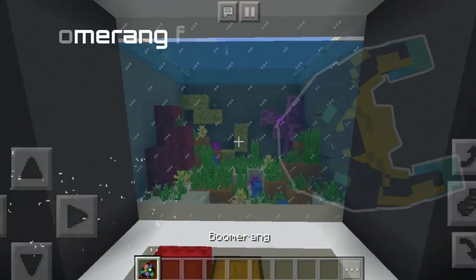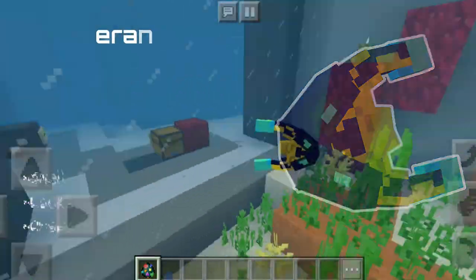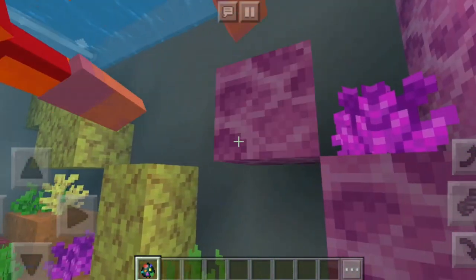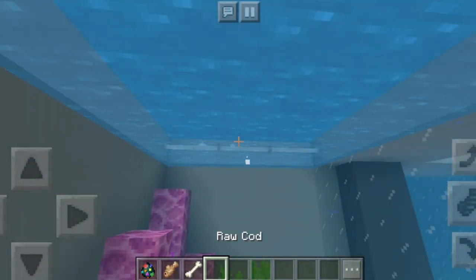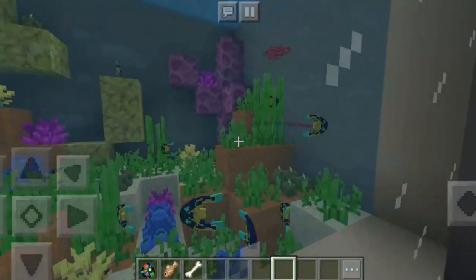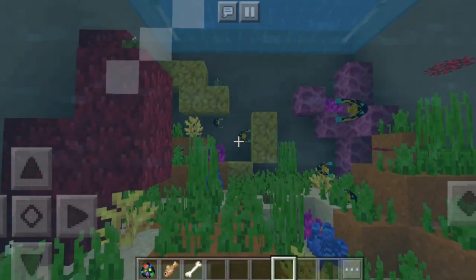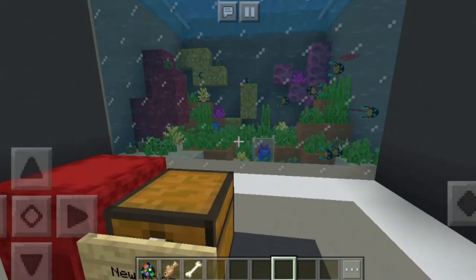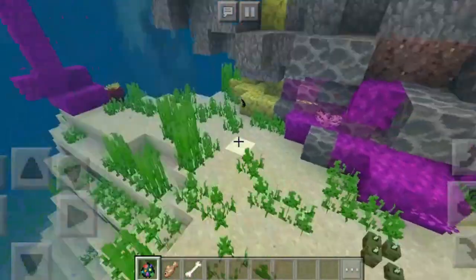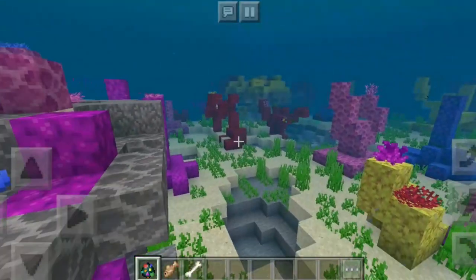The next mob is going to be the boomerang fish. The boomerang fish is called a boomerang because it looks like a boomerang. The animation is really nice — the structure is swaying like it's swimming itself. If you kill one, you can get yourself some raw cod and some bones. These are some small fish but they look great, and in a pack they look really nice. Oddly satisfying to watch, and a nice companion if you want an aquarium.